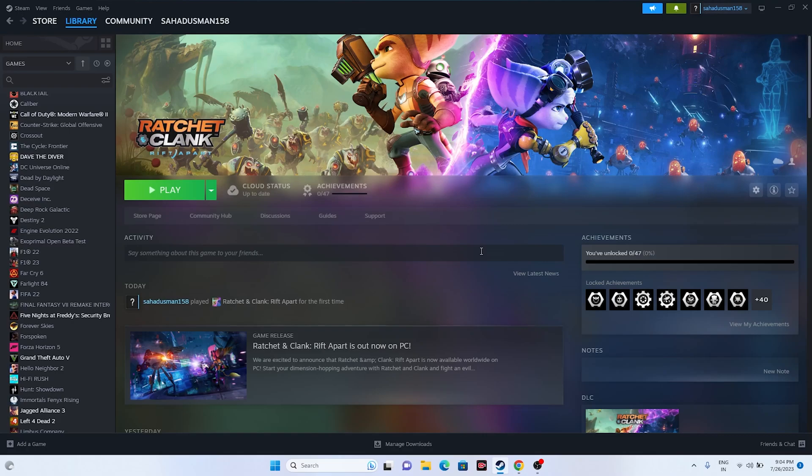Hello everyone, welcome back to the Gaming Flow. In this video we're going to talk about how to fix Ratchet and Clank: Rift Apart crashing issues — it is not launching, freezing, stuttering, low FPS drop, stuck on loading screen, black screen, and many more issues which are happening for many users right now, and how we can fix it. So let's dive into the workarounds.